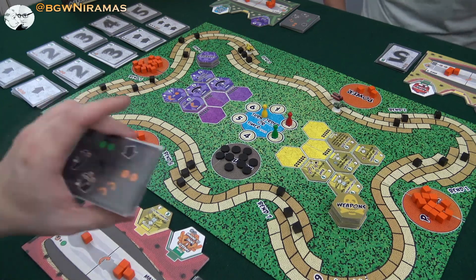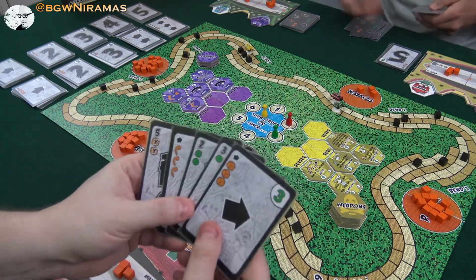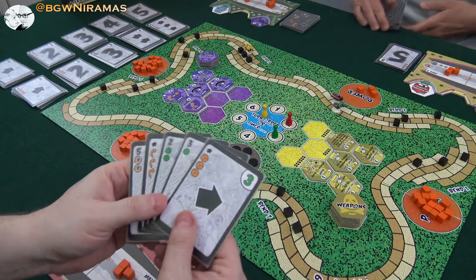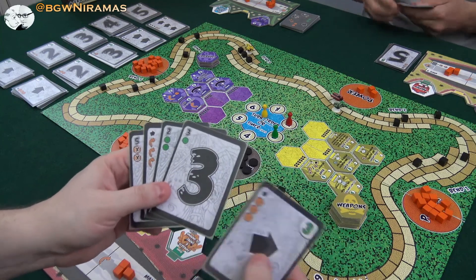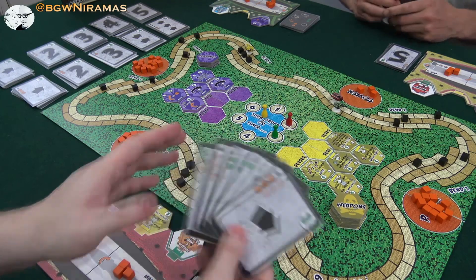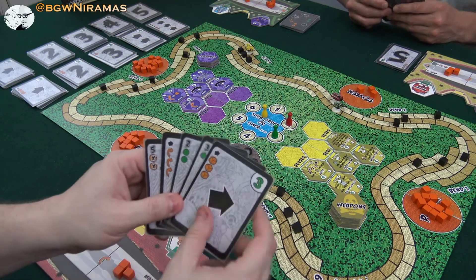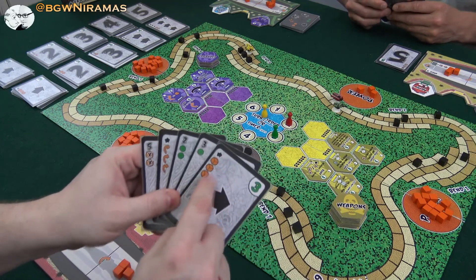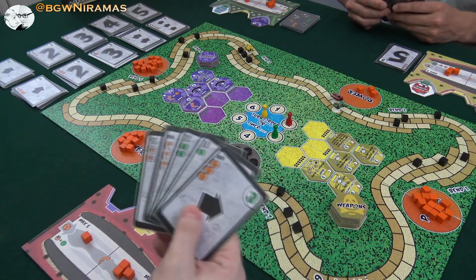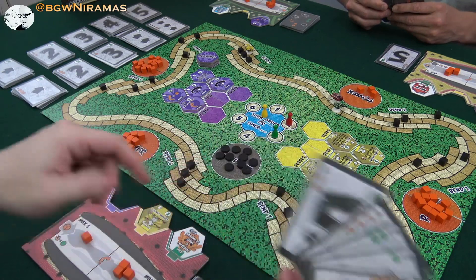And so my turn here — I have my five cards. The cards have two functions basically: you have a number or an arrow. The number tells you how many spaces straight forward you can move, or the arrow tells you that you can move one space diagonally or forward. And on the left-hand side here, in this case I will add three lava stones to my engine, which will make it possible for me to play cards that require burning lava stones from my engine.